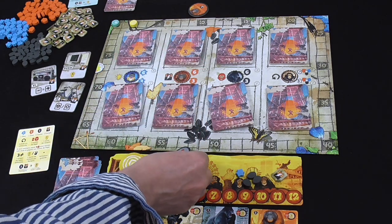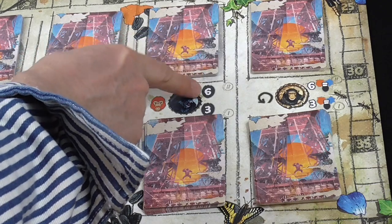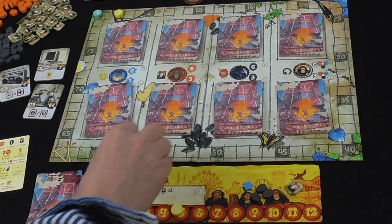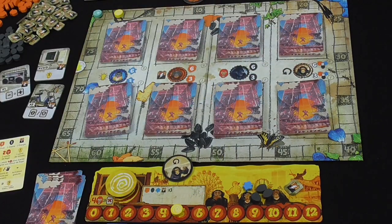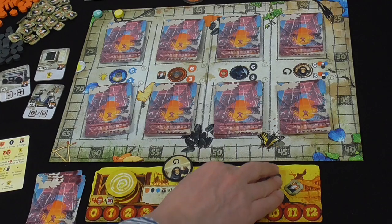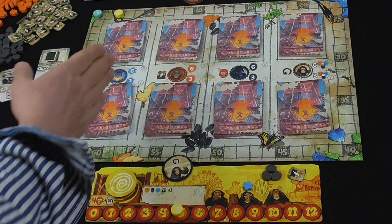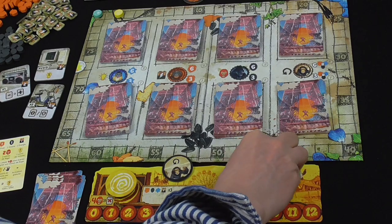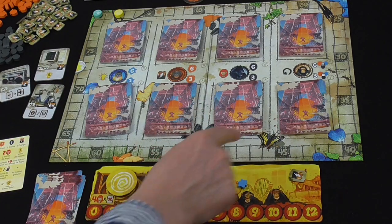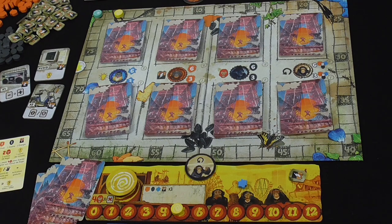Once everyone's revealed their tokens and taken their bonuses, each player has one opportunity to purchase a card from the general display — but only the species shown on their action token. Gorillas cost seeds: a level one gorilla costs three seeds, a level two gorilla costs six seeds. Chimpanzees are special: they can be paid for with any resource as long as it's three identical resources for level one, or six identical resources for level two. You cannot use batteries to buy cards. The purchased card goes on top of your deck, meaning it will be the first card drawn in phase one of the next round.